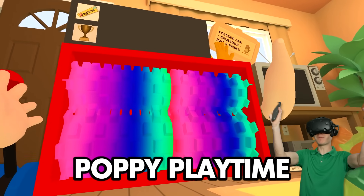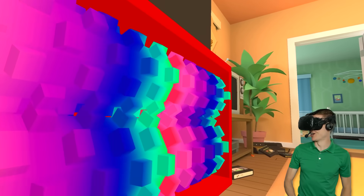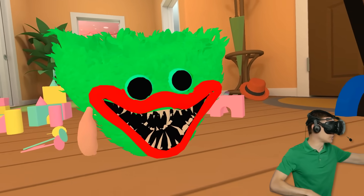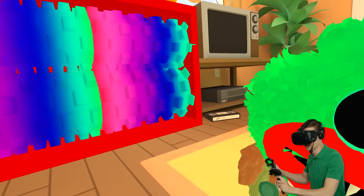This is the new shredder from Poppy Playtime! I'm gonna use my baby hands to turn it on! We also have new toys, like this green Huggy Wuggy with the green Mommy Long Legs! Let's see if we can shred them!